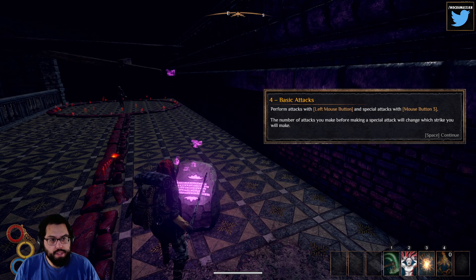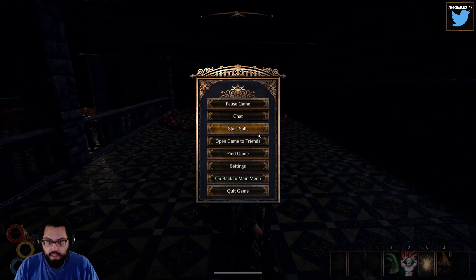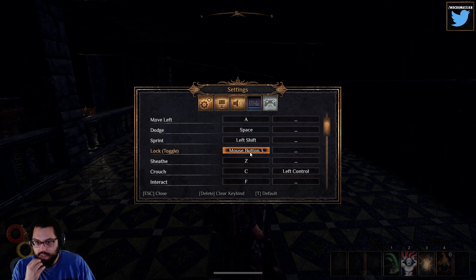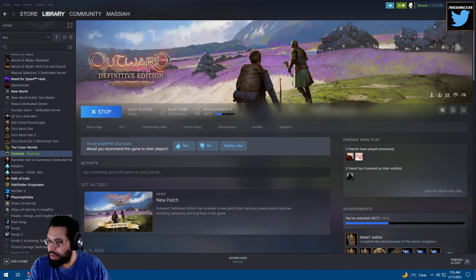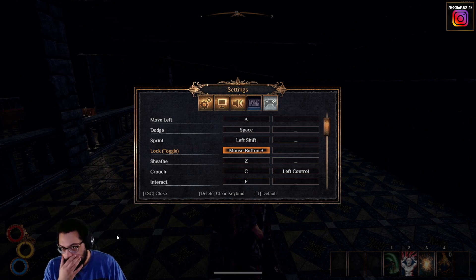Perform attacks with left mouse button and special attacks with mouse button 3. The number of attacks you make before making a special attack will change which strike you perform. We're already running into an issue because I was fiddling with this earlier in the week. Should I set this up kind of like how I had Witcher 3's controls set up?